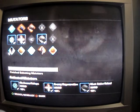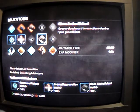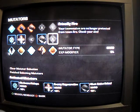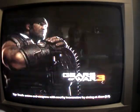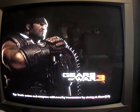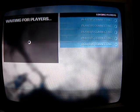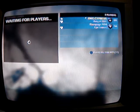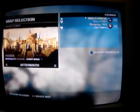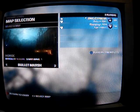The mutators do not matter as long as they are in the hard section, like no ammo pickups, enemy regeneration, vampire, must active reload, and friendly fire. Right now I'm using must active reload, enemy regeneration, and no ammo pickups. The place you go to does not really matter, but I'm going to show you on Bullet Marsh, since this is an easy one to start the whole procedure.